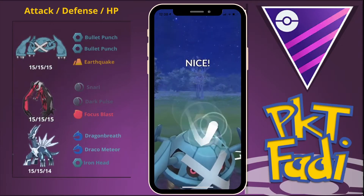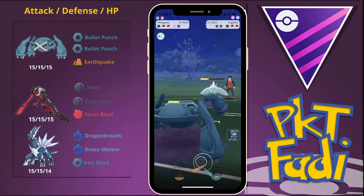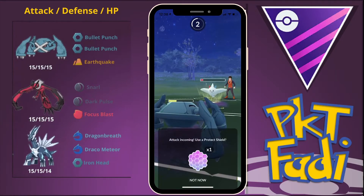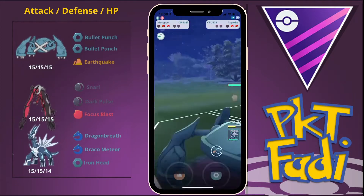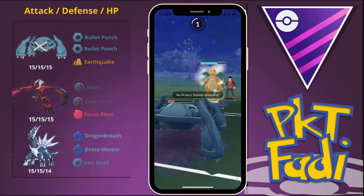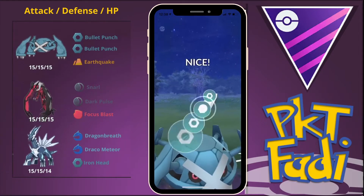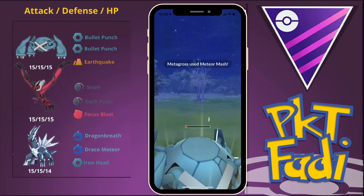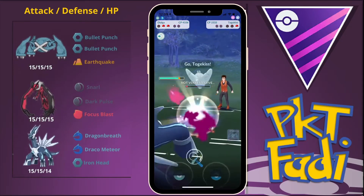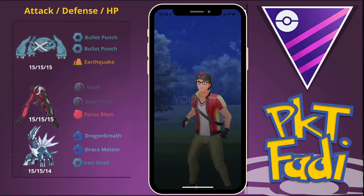We wonder if they'll shield the Meteor Mash — they still have a Dragonite in the back with loaded energy so we have to be careful. We bullet punch down the rest of this Togekiss's HP after shielding up an Ancient Power — was expecting a Flamethrower there. The Dragonite comes back in with a Dragon Claw rather than an Outrage, so we barely survive, go for the Meteor Mash, then quickly swap out into Dialga and farm down the rest of Dragonite's HP with Dragon Breath. We take down the Dragonite, opponent brings back Togekiss, and we farm it down — winning us the third game of the set.